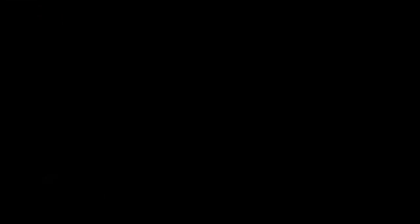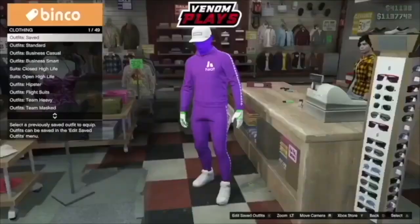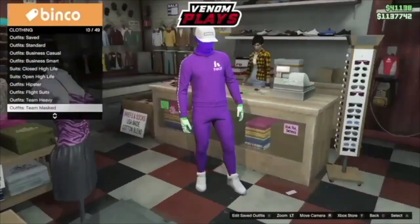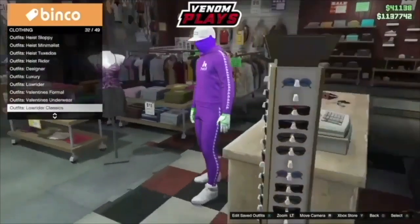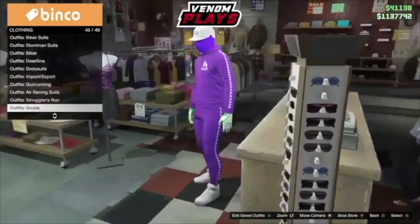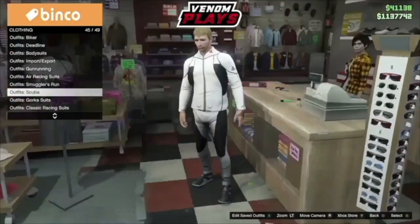Make your way over to any clothes store — it literally does not matter which one you go to. Once you're there, make your way over to the front counter and go down to the outfits option, then go to scuba. Once you're on the scuba option, simply select any scuba outfit — it does not matter which one.